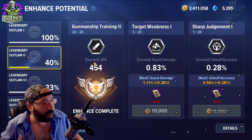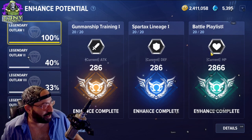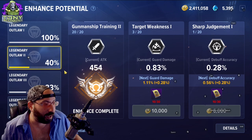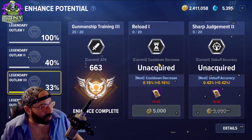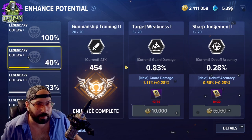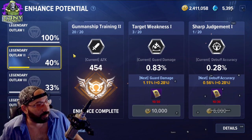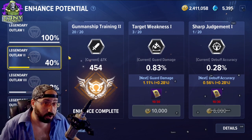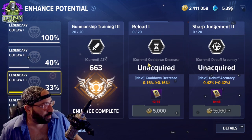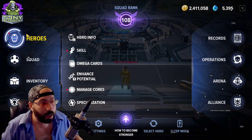Reports are incredibly important for a character's enhancement potential. The enhancement potential at a beginning level is always attack, defense, and HP, but as you move on you start seeing more specialized stats like cooldown decrease and debuff accuracy. You can know a lot about the character you're playing just by looking and saying 'hey, this guy likes debuff accuracy and cooldown decrease' — that means those are the stats you want to itemize for.